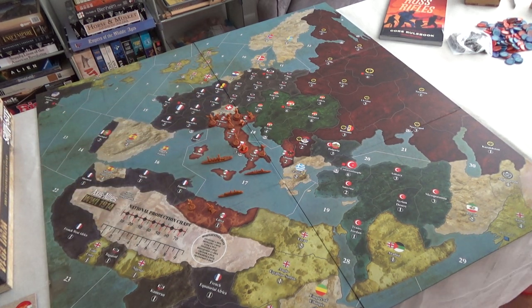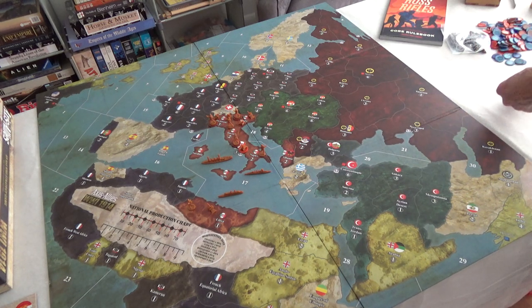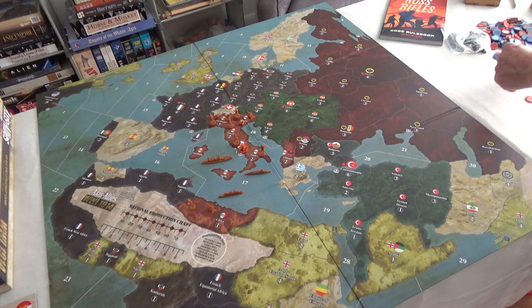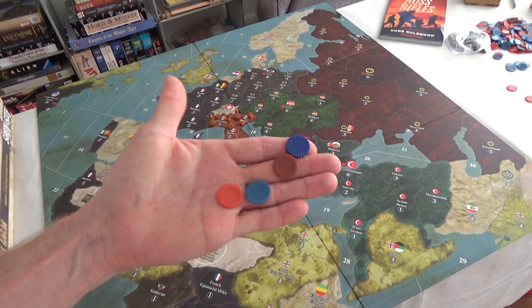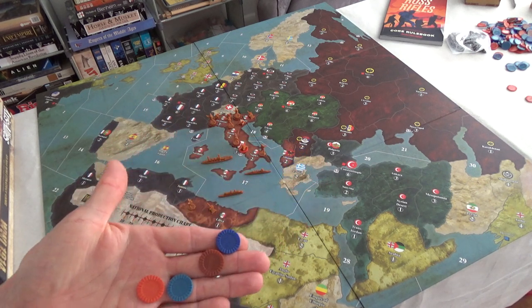They give you these little poker-type chips in different colors — red and blue. Red is for the Central Powers and blue for the Entente or Allies. There are two shades of each: dark blue represents five units and light blue represents one unit. Same for red.